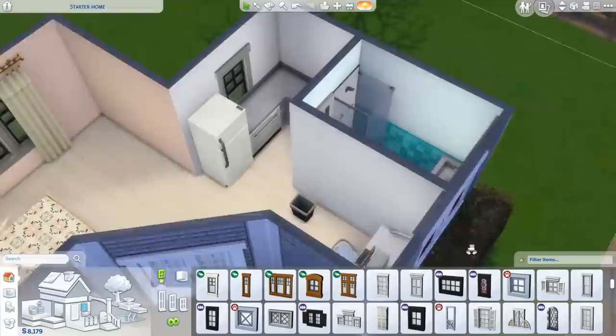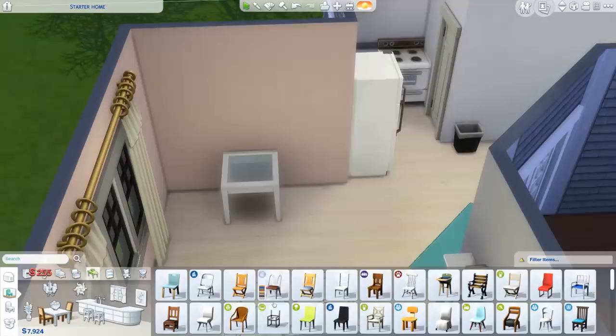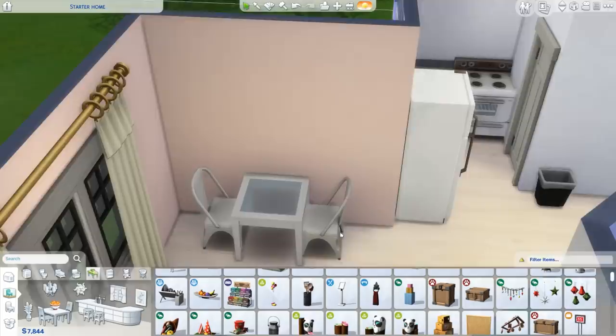The bathroom's looking okay, the computer's looking okay. We could probably fit in a nice little dining table — it's a cute little studio house. Let's get this basic white one and some funky little chairs. We'll mismatch them — add a little bit of green. So many choices — let's just keep it silver. I totally went back on what I was saying.